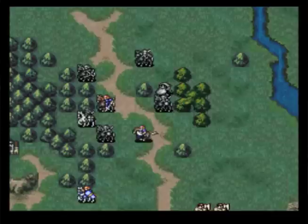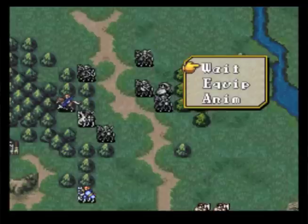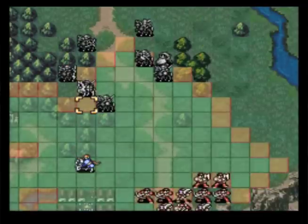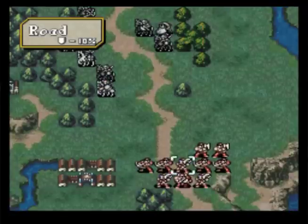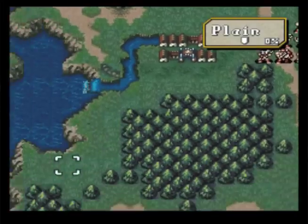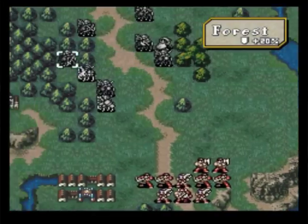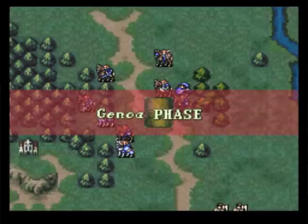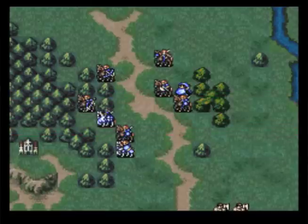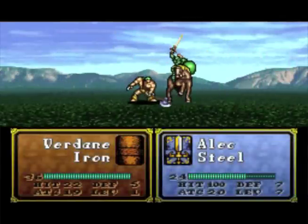My strategy here is to focus heavily on getting Kinbois and those axe fighters to target Noish and Alec, because they have the weapon triangle advantage. If I can put them on a forest tile they'd have a good opportunity to evade attacks and do some counter-attack damage without killing. I'm going to use Lex and Alec to buffer Azel. Any unit you don't want to get attacked this turn, pull them away. On your own turn you can attack and then use the extended range of your mounted units to get out of the way.